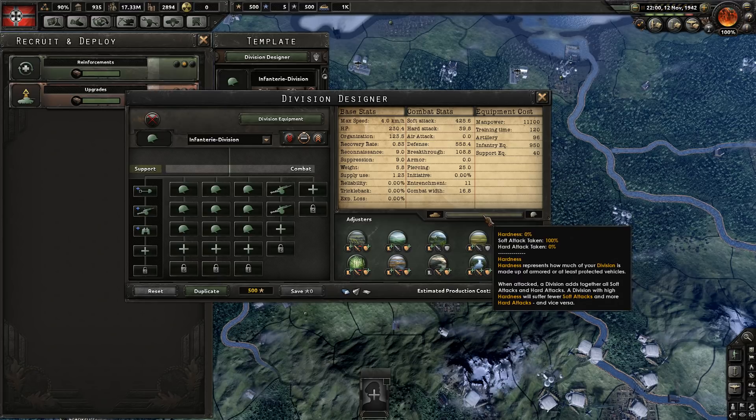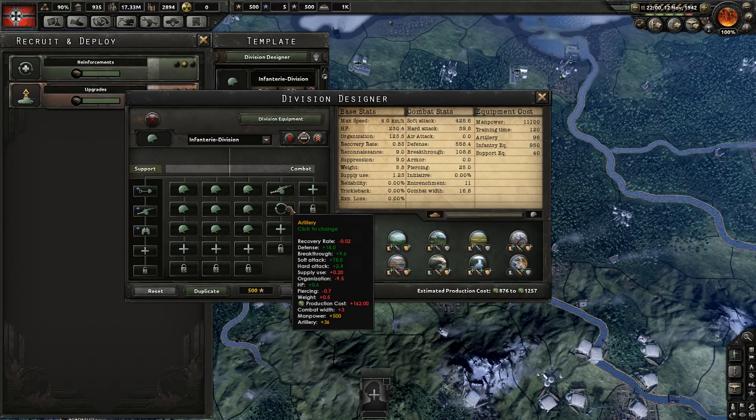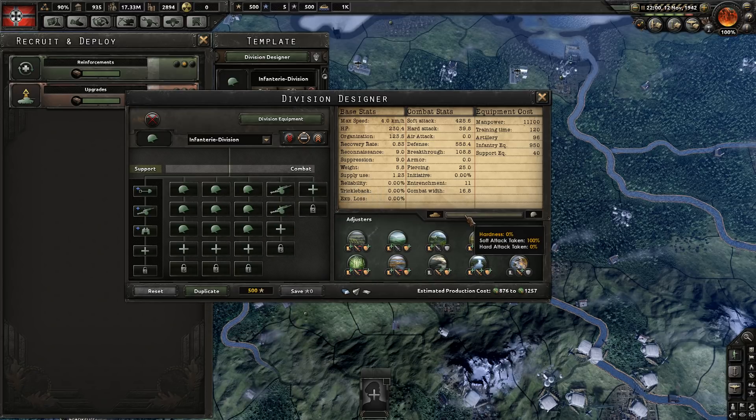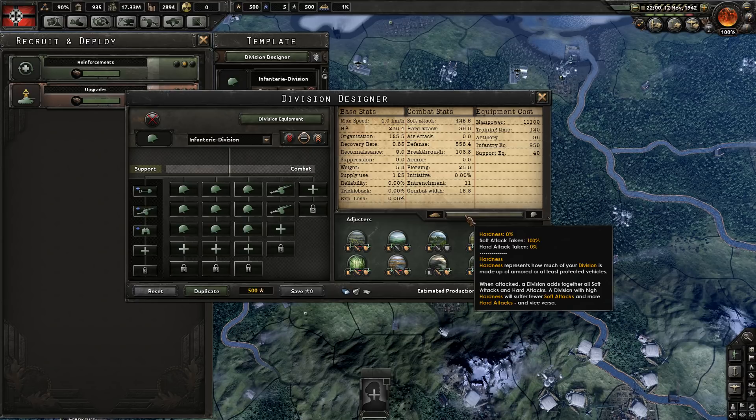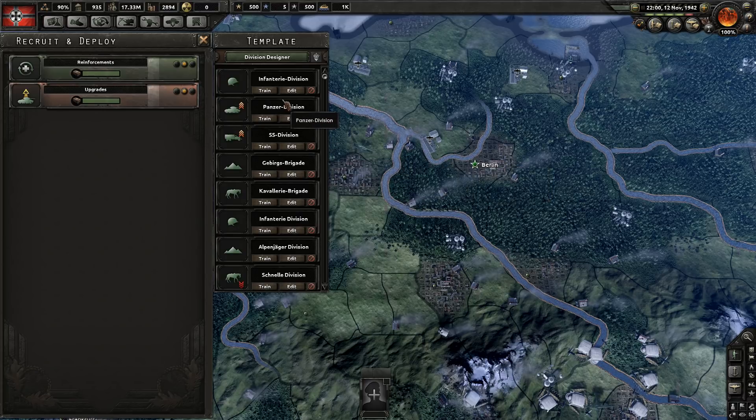This division deals zero hard attack damage because it is 100% soft. In Hearts of Iron 4, softness generally represents infantry, and hardness represents armor such as tanks and armored vehicles. This all-infantry and artillery division represents 100% softness. Let's think of a hypothetical scenario with a division that is a mix between the two.